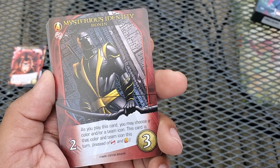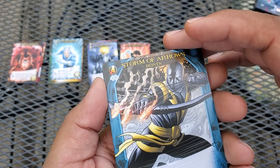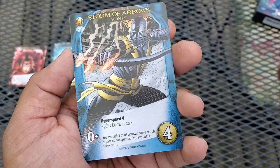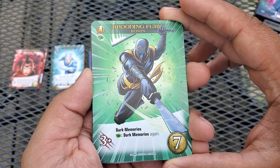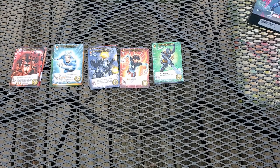Now Ronin. His common, Mysterious Identity, lets you choose a color and team icon as you play it — this card becomes that color and team icon this turn, including red and Avengers. Really neat for combos. His other common, Storm of Arrows, is four cost hyper speed four, and if you play a blue hero you draw a card. His uncommon, Haunted by Loss, is two attack with dark memories. His rare, Brooding Fury, has dark memories and if you play a green hero you get dark memories again — so you could potentially boost him up ten attack, which would be pretty insane.